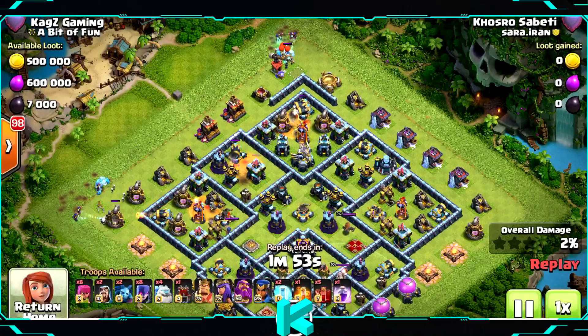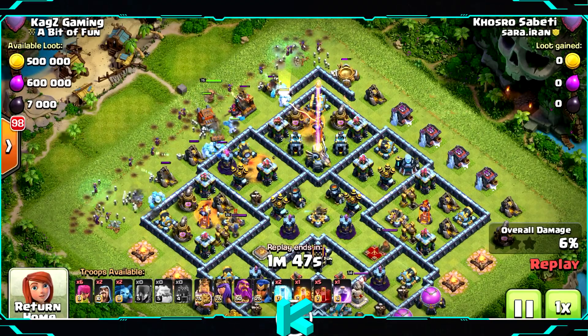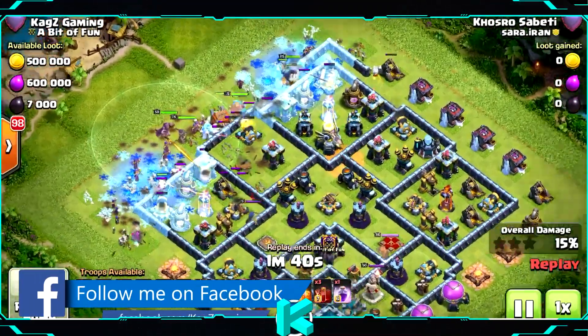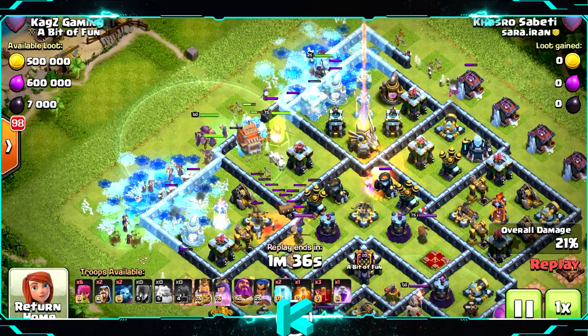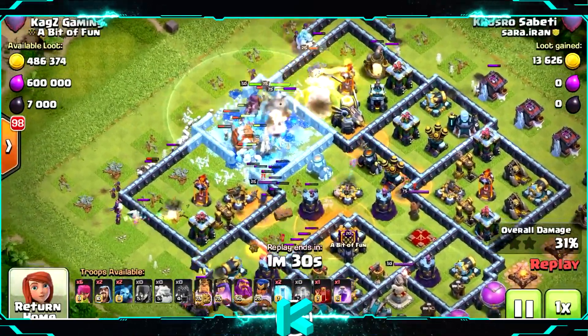There are witches with an ice golem on each corner, and in the middle they'll probably use the log launcher. Not sure the log launcher will reach the town hall, but let's see — maybe I'm wrong. All the infernos are on single target, so his army is perfect for this.